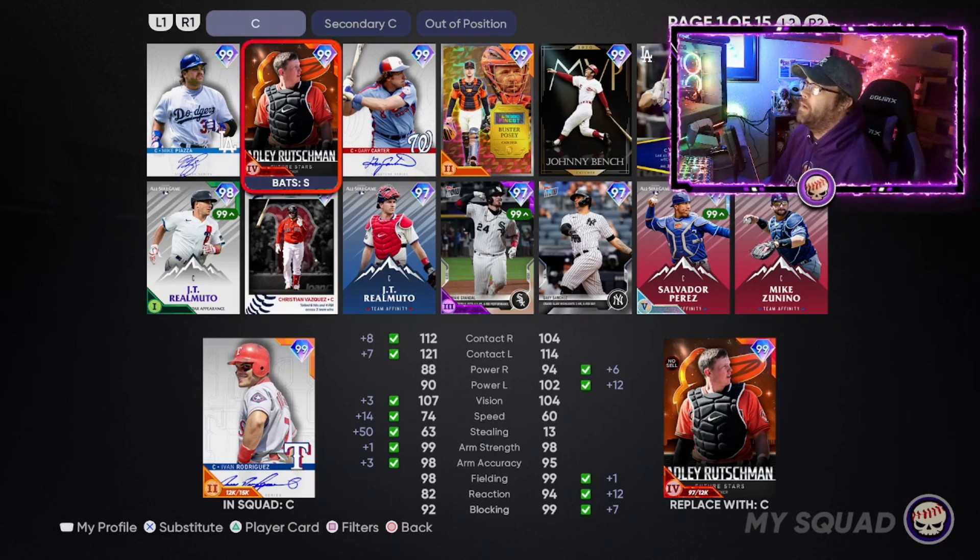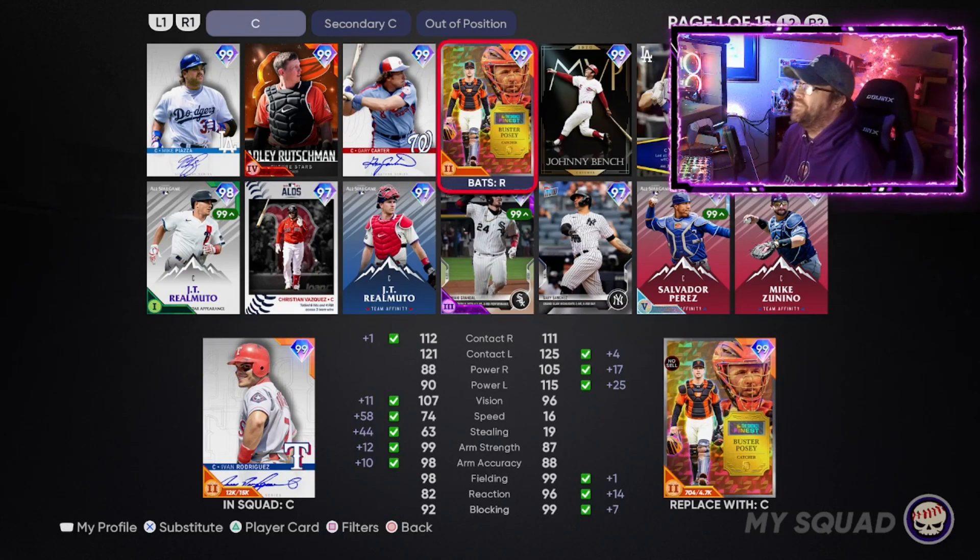Adley Rutschman is a very popular card — he's a switch-hitting catcher with great defense — but I went with Pudge over him purely based on the swing and hitting. A lot of people I've talked to this year have said the Pudge card has been a lot better for them. He also has 74 speed and 63 stealing, so you can actually steal bases. I also picked him over Buster Posey; Posey's 16 speed at P2 is just too slow to be usable in my opinion.